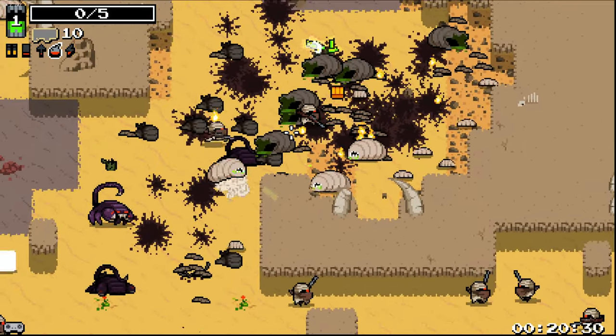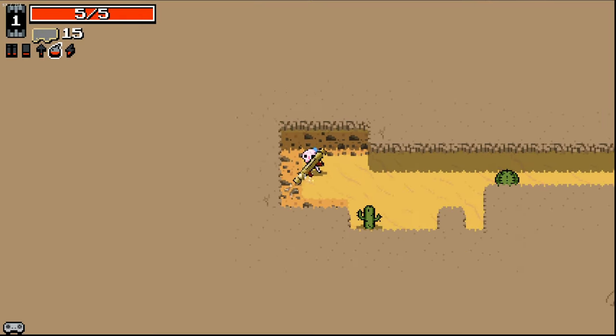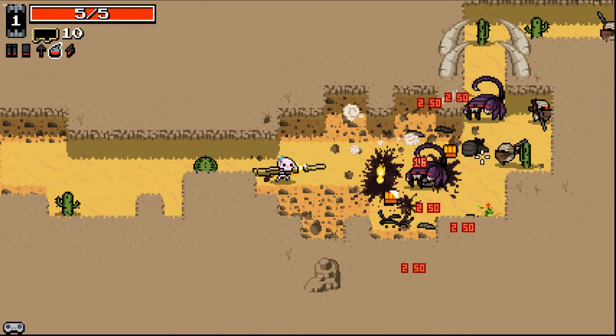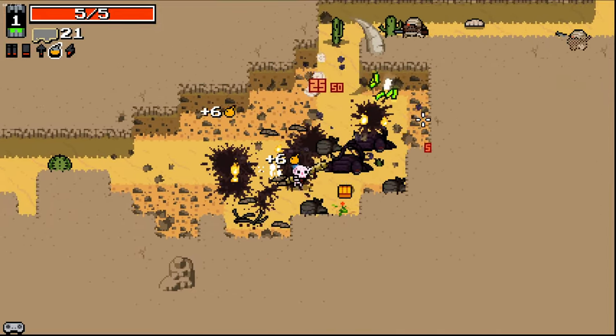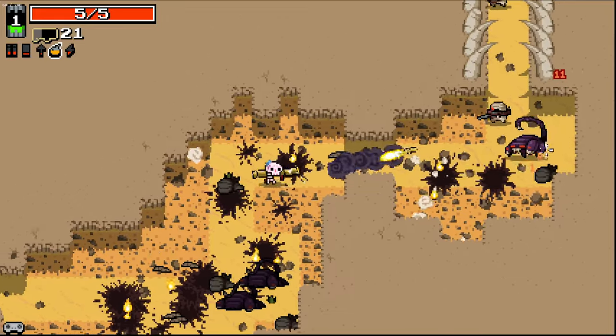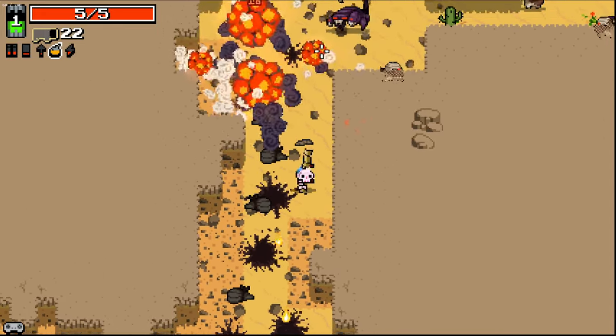Stop spawning on me! Get the fuck off of me! Don't give me any space to chill. I need my boiling veins if you're gonna do that to me — I can't fire this at close range. But I do very much enjoy explosive weaponry. It's very fun.